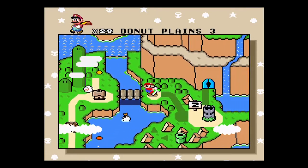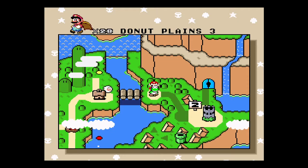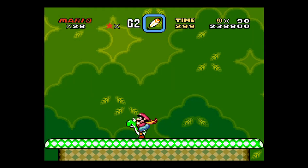Continuing on through the normal path, we're now at Donut Plains 3. I'm going to jump off Yoshi because it makes it easier to float through the level.